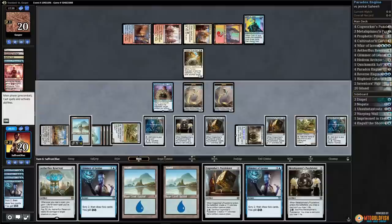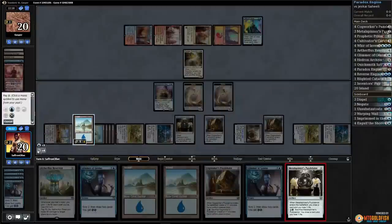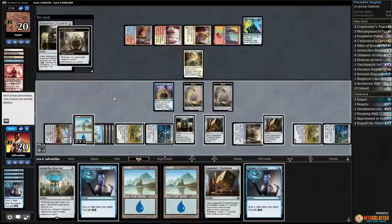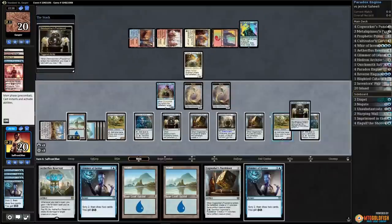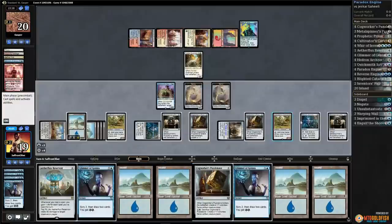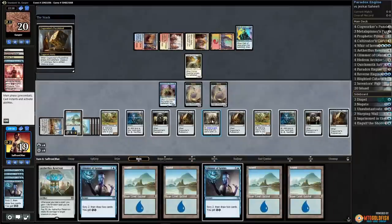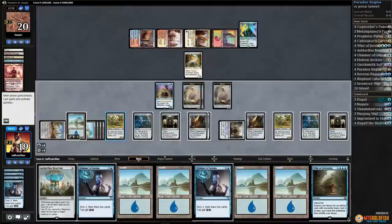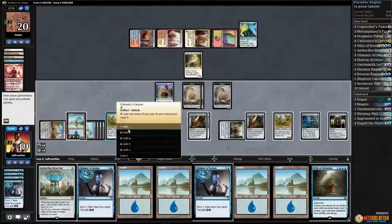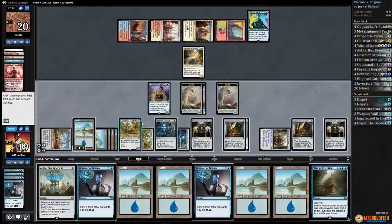Now it's just a matter of playing it out for a minute and we'll have it, because now we're floating a bunch of mana. Metal Spinner's Puzzle-Knot — untaps everything, untaps everything, draws us a card. Paradox Engine draws us a card. Tap all of our mana, cast a Cogworker's Puzzle-Knot, untaps everything, get a 1/1, draw a card. There's a Whir of Invention — not that we even really need it. I think we just win.